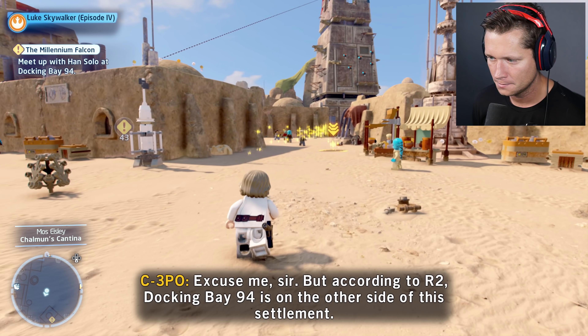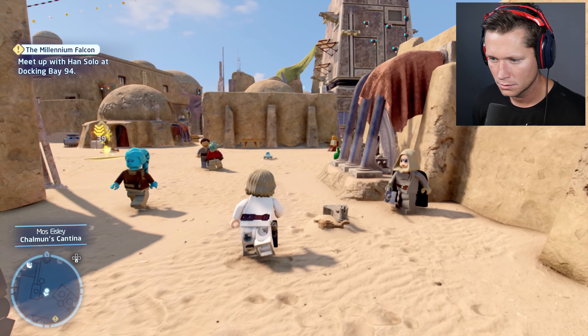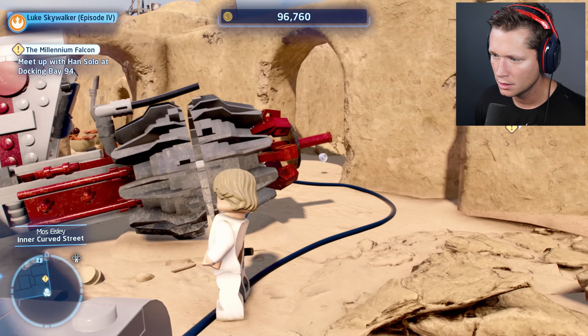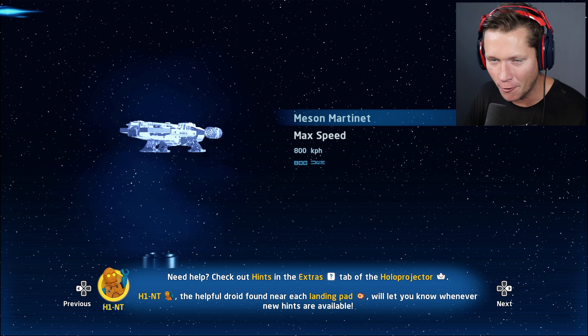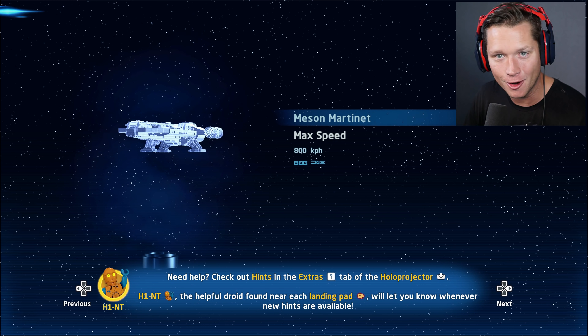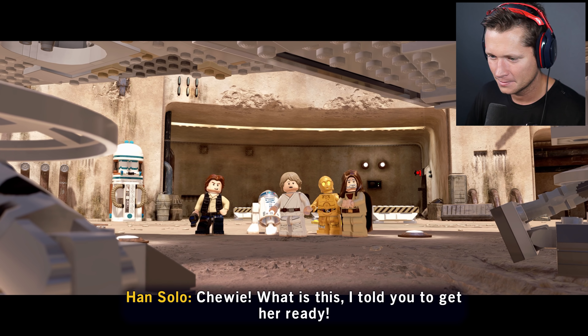If it's a fast ship — she's fast enough for you, old man. What's the cargo? Only passengers: myself, the boy, two droids, and no questions asked. You guys got yourselves a ship — we'll leave as soon as you're ready. Docking bay 94. No time like the present to get the heck out of here. Let's go find this docking bay. Docking bay 94 is on the other side of this settlement — make sure you are well prepared before we leave. So many studs to be collected — we should be stopping and hitting everything we possibly can.